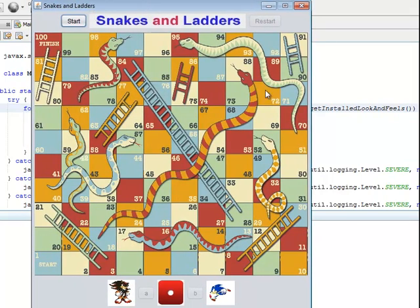This is the game frame. We have a start button and a restart button, and here we have our two players, A and B. Let's start the game — to play, I just press on player 1's name.